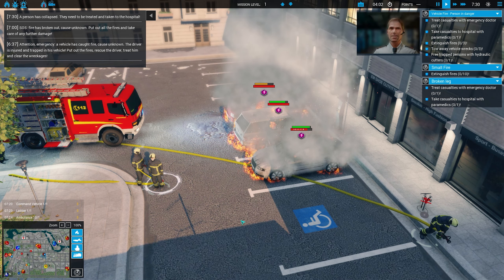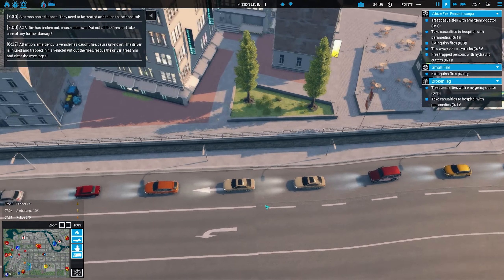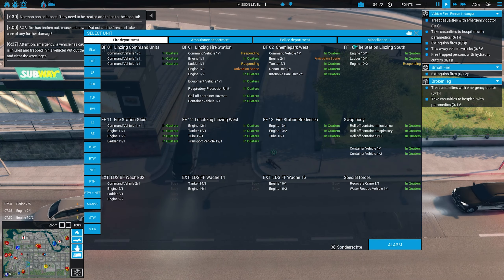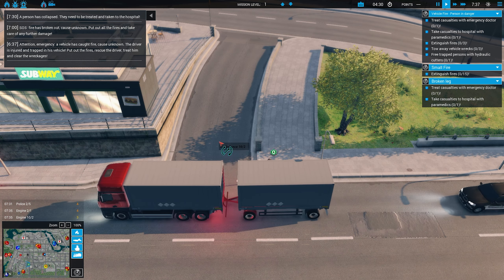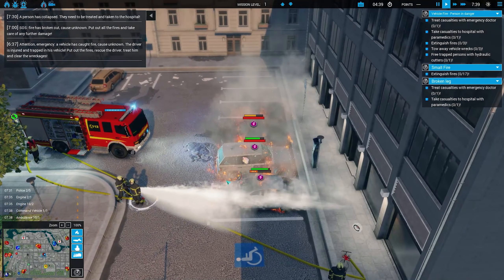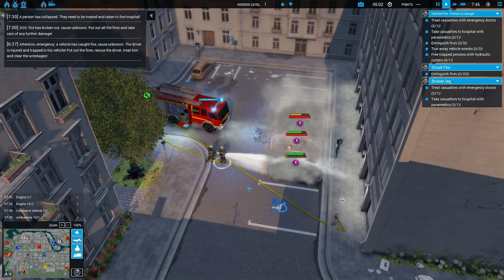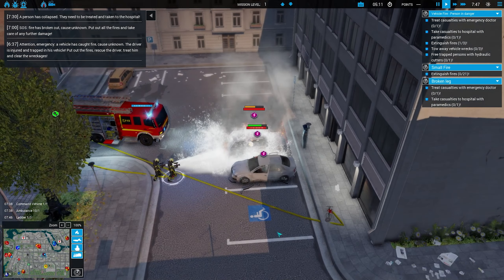A person has collapsed — are you kidding me? And here we have a broken leg to deal with. One broken leg coming up. A normal ambulance should handle it; we might have to call a doctor in the aftermath. To be honest, this might become more of a problem than I initially thought.